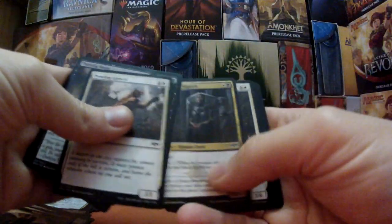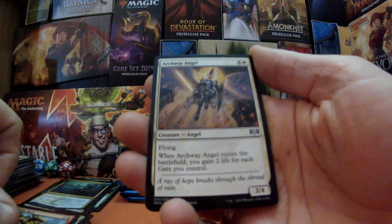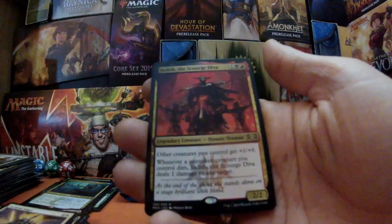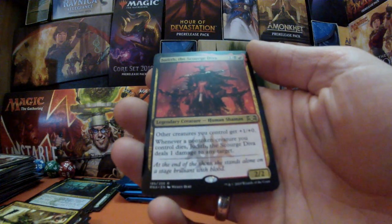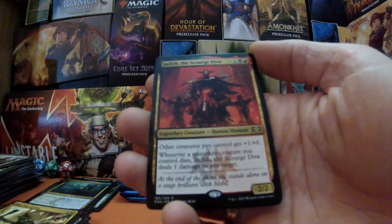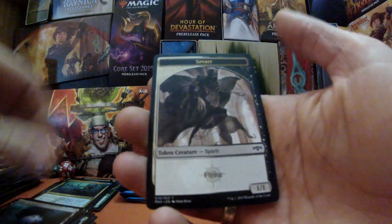Are we going to get something beefy? We've got Rumbling Ruin, Archway Angel, Zegtar Goblin — and Judith! There we have it: Judith, legendary creature, Human Shaman — Judith the Scourge Diva. Look at that, that is pretty tasty! We've also got a Simic guild gate and a spirit token.